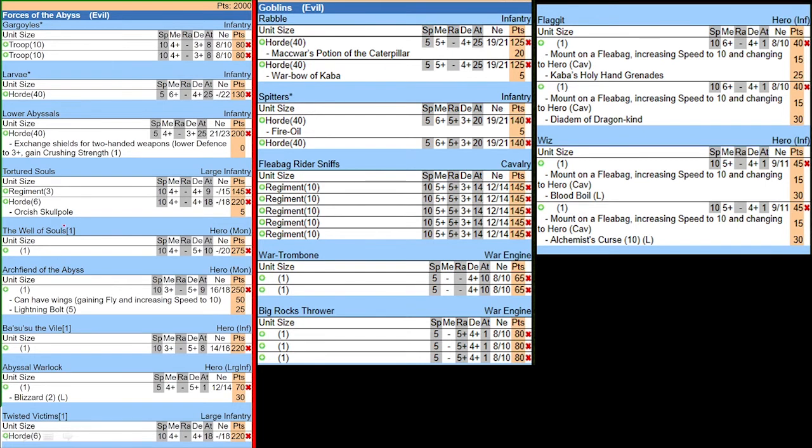I also brought the well of souls, an archfiend of the Abyss with lightning bolt and wings, and a warlock equipped with blizzard. Quite a lot of my army can fly — the only things that don't fly are the 2 hordes of infantry and the warlock. For shooting I only have 2 options: the lightning bolt from the archfiend and blizzard. With these 2, I hope to take out chaff units, and blizzard remains a threat for anything low-nerve that's flying or moving around, or anything close to death trying to run away.